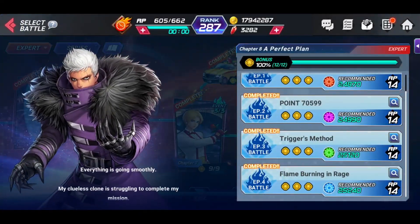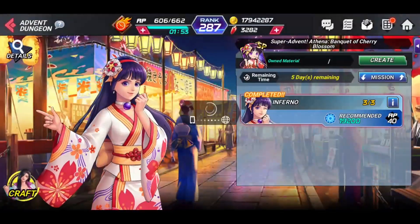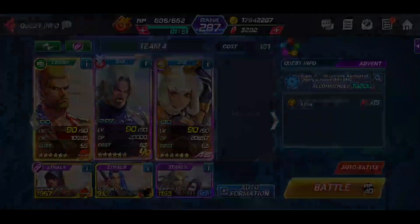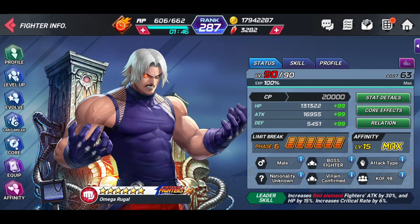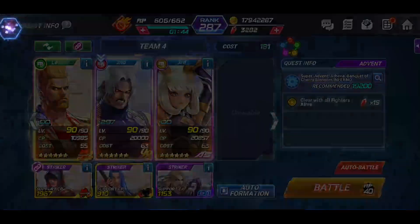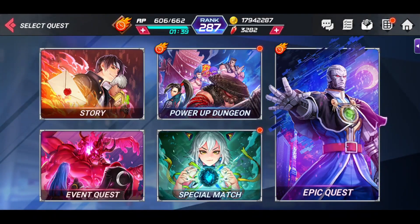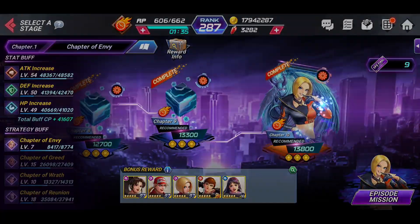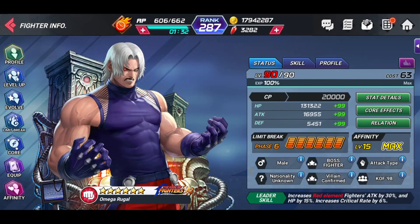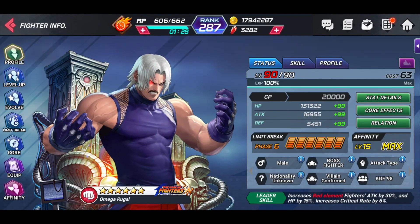We'll get out of here and go to the event quest. Clicking on Athena — you can see it's the same thing: the exact same stats, 20,000 CP, same HP, attack, and defense. Then we'll go to the epic quest. Looking at Rugal again — same thing: same CP, same attack, same HP, same defense. The reason I showed you all of this is to show you the difference whenever you apply your buffs.